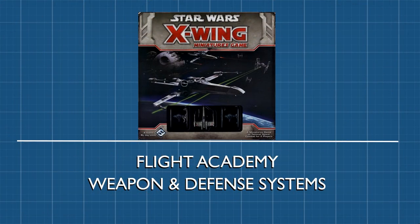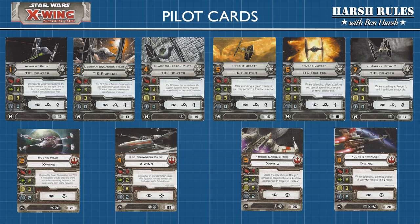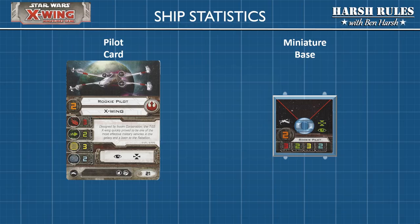Next, let's look at the weapon and defense systems. The X-wing base game comes with 10 pilot cards — 6 TIE fighter pilot cards and 4 X-wing pilot cards. Let's take a closer look at one of these cards to see what the statistics mean. This is a pilot card for an X-wing rookie pilot. Going around the card, our stats are: skill, weapon rating, agility rating, hull rating, and shield rating.